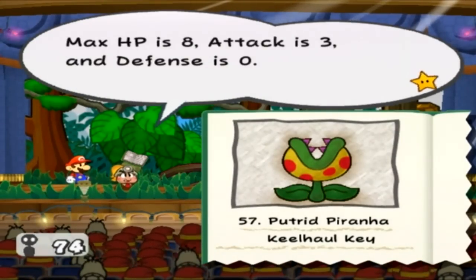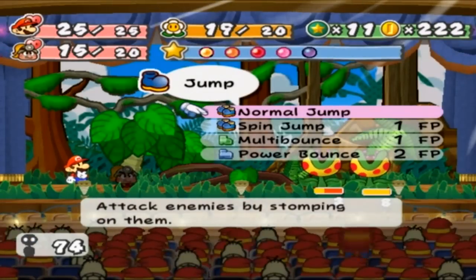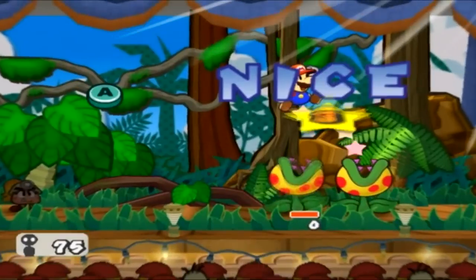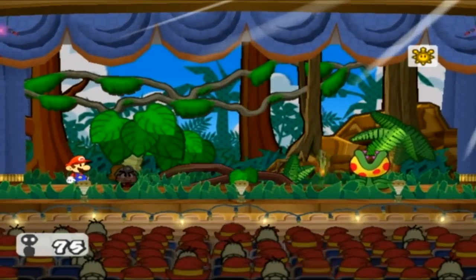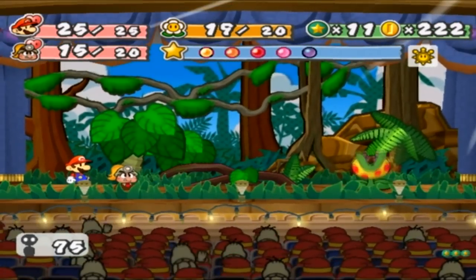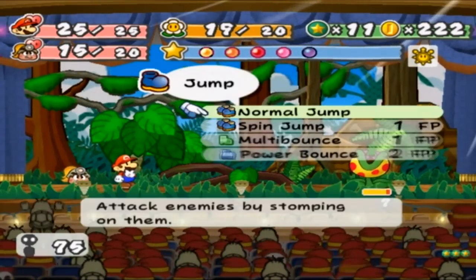They're putrid piranha — sorry. They're poisonous too. The enemies later in the game just get really annoying. Nothing is really as bad as the guys who put you to sleep, because you can just get stunlocked and you're done forever. Now I can jump on these guys so I can just go crazy jump. The badge is a little bit later — I might be able to get it in this episode, and it doesn't apply for Goombella.